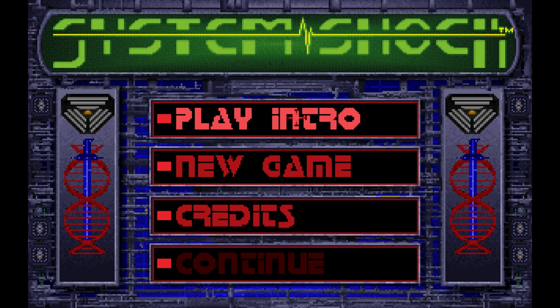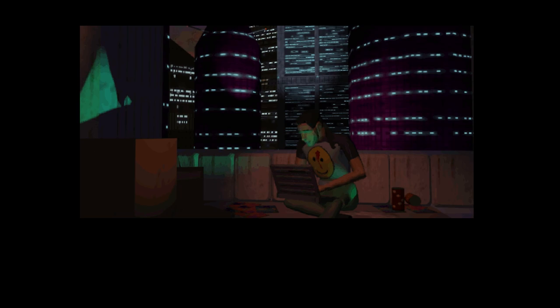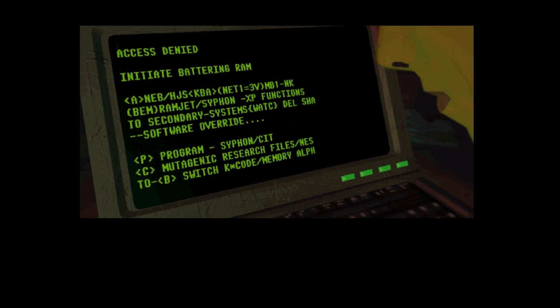First up, let's play the intro. New Atlanta, Sector 11, Building 71G. 7 April, 2072. 11:13pm. Hacker begins unauthorized entry into the Tri-Optimum corporate network.